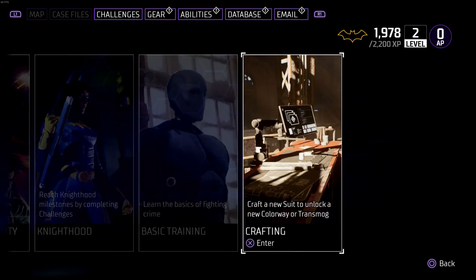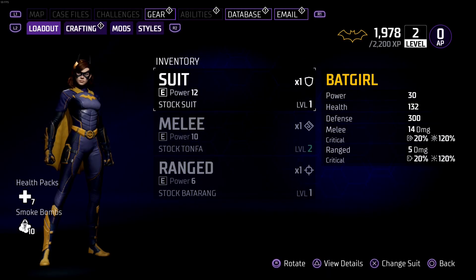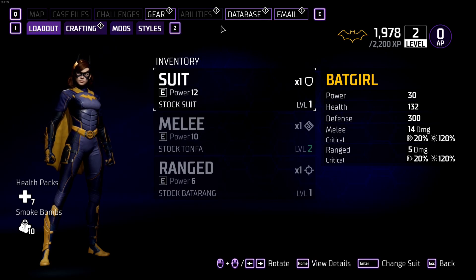Our final tip relates to mod chips. Mod chips allow you to increase your stats and become more powerful, but you can also fuse them together. Fusing three common chips will give you an uncommon and so forth, but in addition to this, fusing three low level chips with a high level chip will spit out another high level chip. So you should hoard as many common chips as you can because you can use them later in fusion to craft a very powerful chip collection.